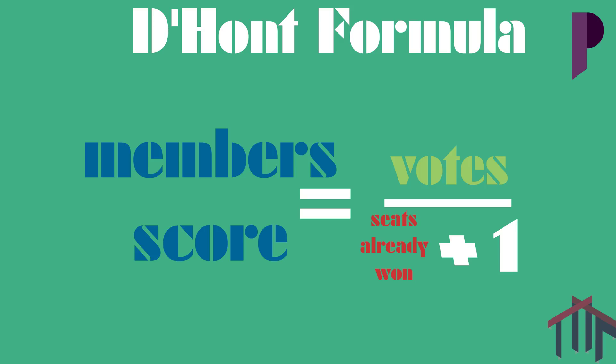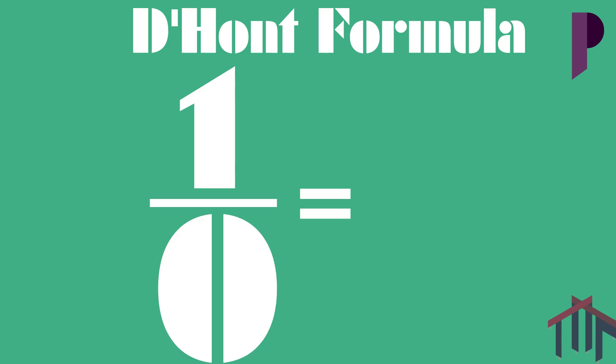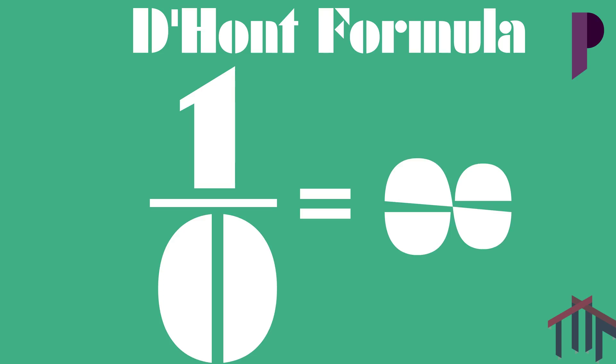The 1 is there because 1 over 1 equals 1, but 1 over 0 equals infinity — and that's true for all numbers.